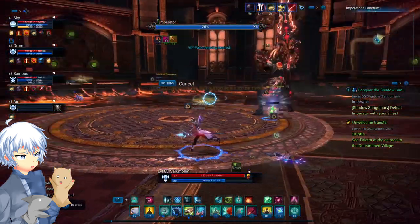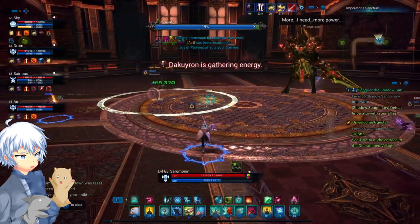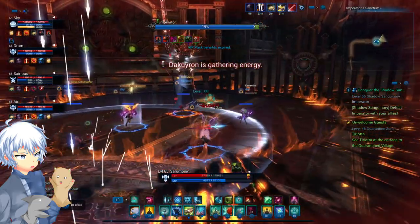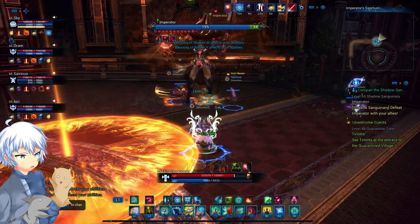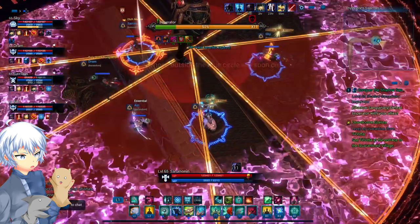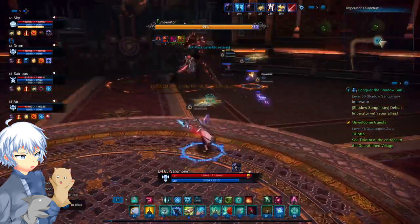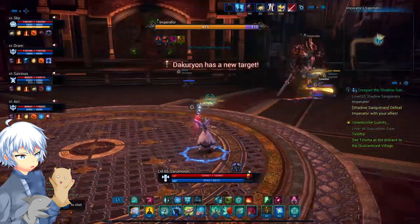Special mechanics: at 60%, 40%, and 20%, he'll have a buff. He'll say 'Decorion is gathering energy' on the screen. His power and attack will increase per stack, so any previous mechanics will happen sooner and faster. At 70% and 50%, he'll trigger a shield phase. It'll say 'Decorion has a new target' on the screen. He'll go to the person with the highest aggro — usually the tank — and that person needs to run away as fast and as far as possible.